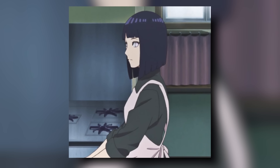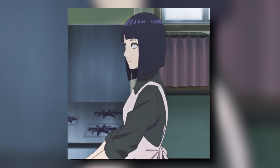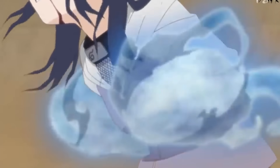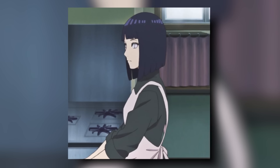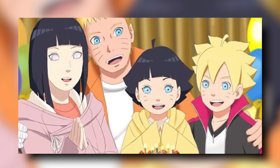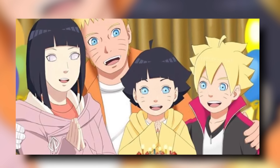Hinata is probably currently, unfortunately, the biggest leader in wasted potential in Naruto. Hinata has the last vestiges of Hamura's chakra, much in the same capacity that Naruto has the last vestiges of Hagoromo's. On top of that, with the creation of Twin Lion Fist, Hinata was one of the youngest people ever to create a jutsu, with only Minato and Kakashi beating her out. Pretty good company. And yet, the current role she serves in Naruto is housewife.